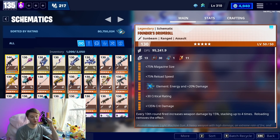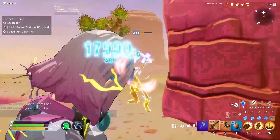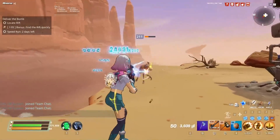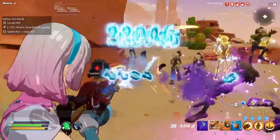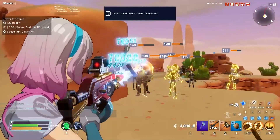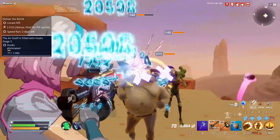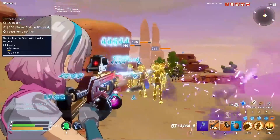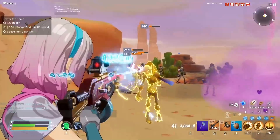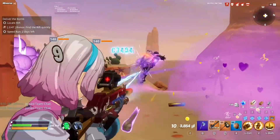Either way — Founders' Drumroll: if this 6 perk was available on every SMG, just imagine every 10th round fired ups your damage by 15%, stacking up to four times. That's a 60% damage buff, so long as you don't reload or switch weapons. That is a great bonus — really, really good. That makes the Founders' Drumroll quite viable. I don't use it enough; I always forget this weapon exists, but it's definitely got a 6 perk that moves it up a couple of tiers.